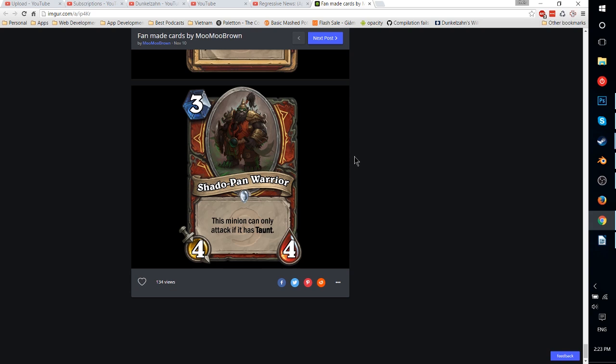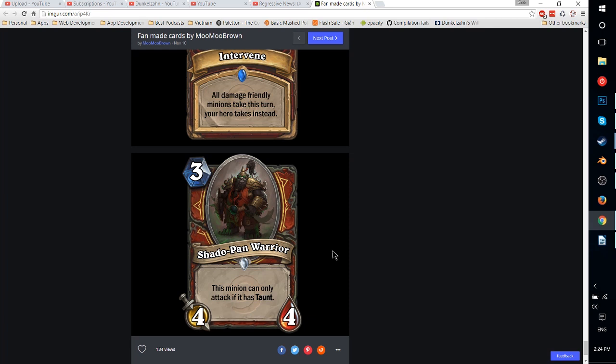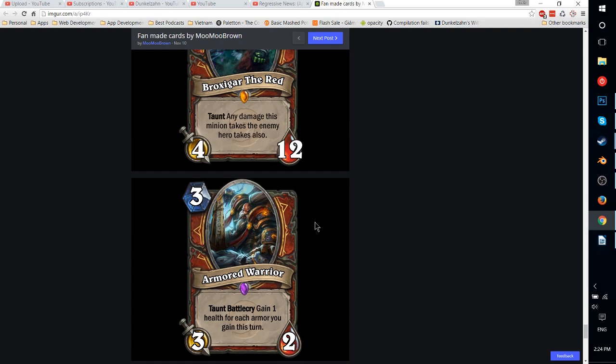Shadow Pan Warrior — 3-mana 4-4. This minion can only attack if it has Taunt. This kind of encourages a Taunt Warrior deck, which is probably okay-ish. Bolster is already a 2-mana give all Taunt minions +2/+2. So you play this with a Sparring Partner — which gives a friendly minion Taunt — and then you have a 3-2 Taunt and a 4-4 Taunt. Add Defender of Argus or Sunfury Protector and your whole board has Taunt. It just makes Warrior even more defensive and even harder to get through. Combined with 50 health and 4 Taunt minions, how do you kill a Warrior? These 3 cards together — Control Warrior is already super strong, and that's what you've got to keep in mind when releasing mega-powerful cards.